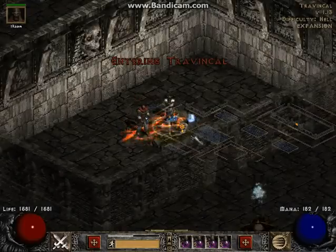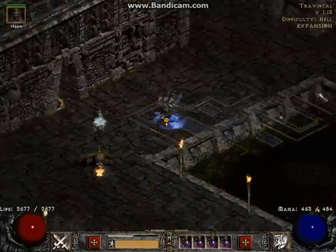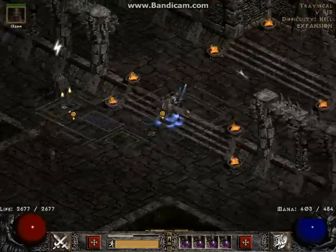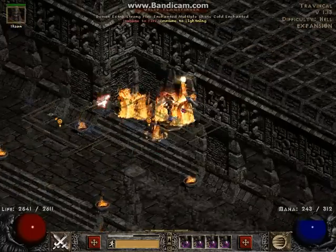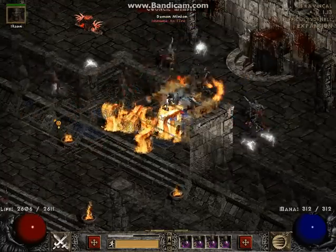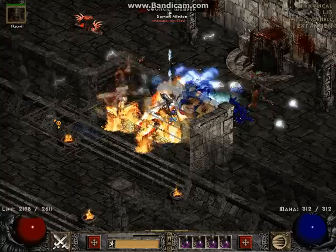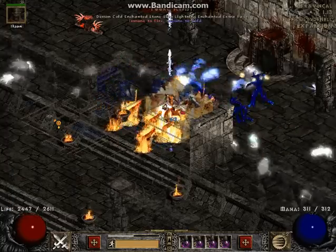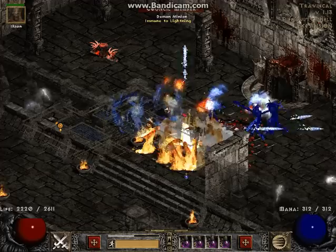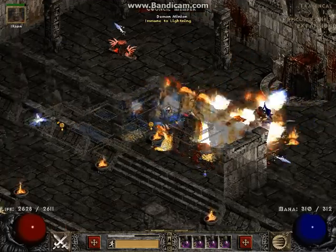I'm going to do one more run and really solidify the point. I'll show you my character screen when I'm done, because the damage on this thing is sick. It's just such a fun build. As you can see, he's pretty much invincible — I haven't used a single potion. This is all from Lifesteal, and the fact that Laying of Hands does however much ED to demons is outrageous. And then the mercenary, obviously, decrepifies everything. This is still on player 7 — it's a good time.